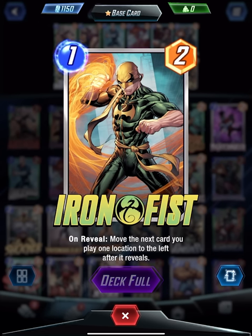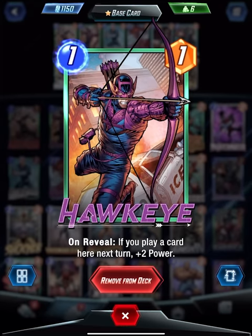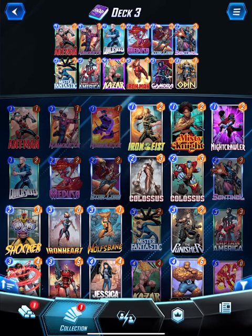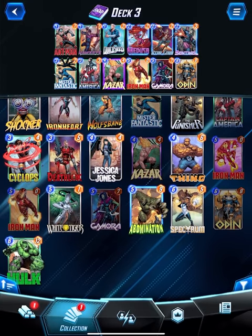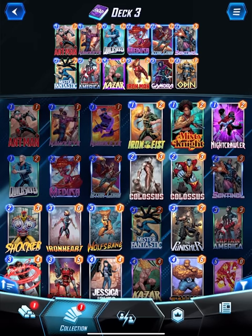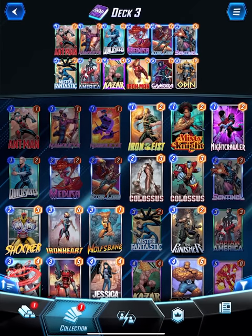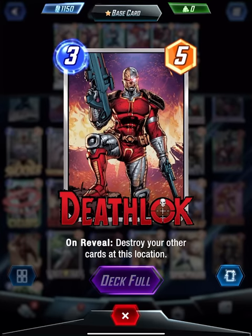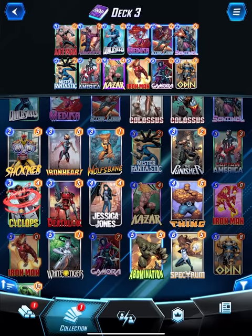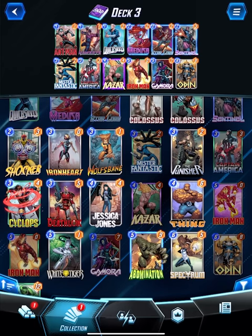Iron Fist: on reveal, move the next card you play one location to the left - it's such an odd thing. Nightcrawler was recent - you can move this once, which is interesting on its own. You can just put him where you want. Death Lock was new as well - destroy your other cards at this location, he's a three-five. I guess you can replace one of the ones or something.